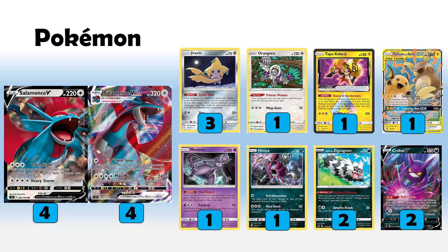We have three copies of Jirachi for Stellar Wish. It's a great lead for us in the game and it's going to help us pivot out and back into our Salamence if we want to, because Max Wing has that small downside that you can't use it the following turn. So we can go back into Jirachi and maybe scoop up net once again. We also want a relatively high switch count in this list for the synergy with Salamence.